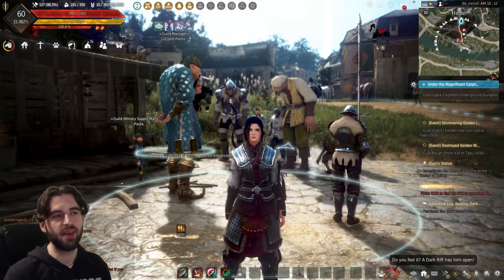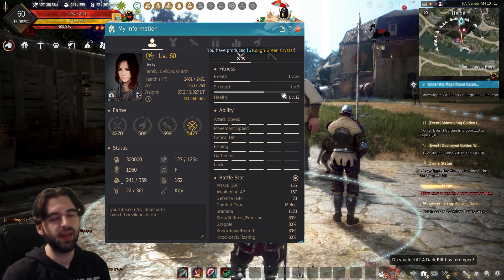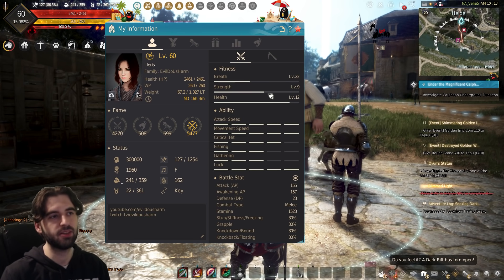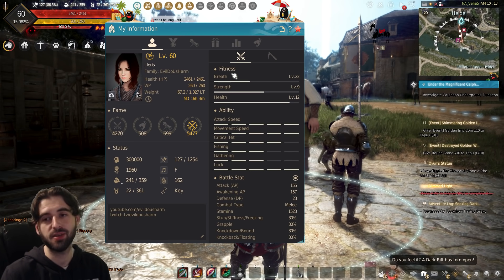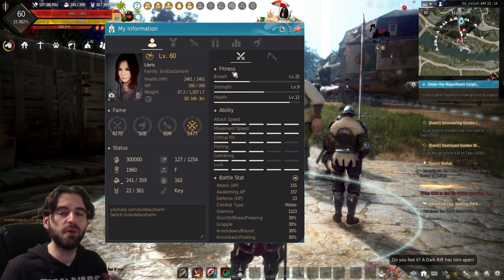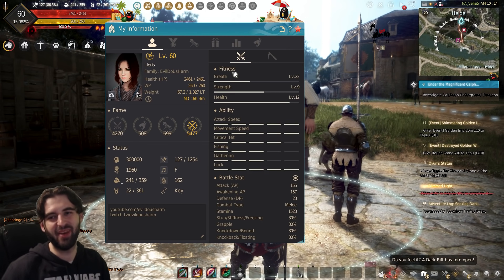And with that, guys, that's pretty much going to do it for this video. You definitely want to make sure you're taking advantage of these stats and leveling them at any opportunity you have, because of how much easier they make gameplay in Black Desert. If this video helped you, let me know in the comment section below. If you have an idea for which stat you want to see covered next, also let me know. Thank you all so much for watching. I'll see you at the next live stream over on Twitch, the next YouTube video right here, or wherever I happen to see ya.